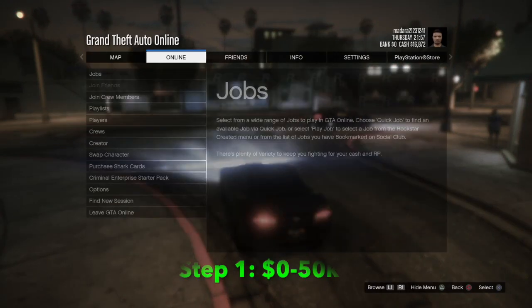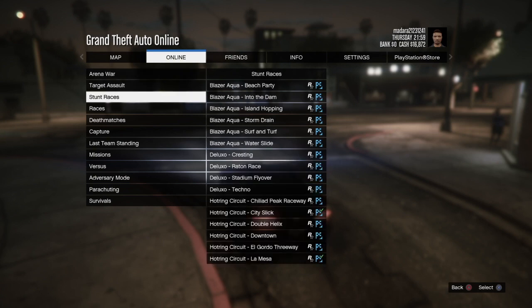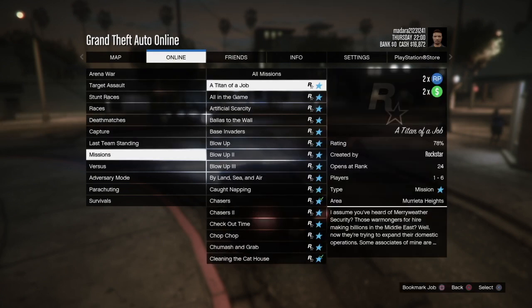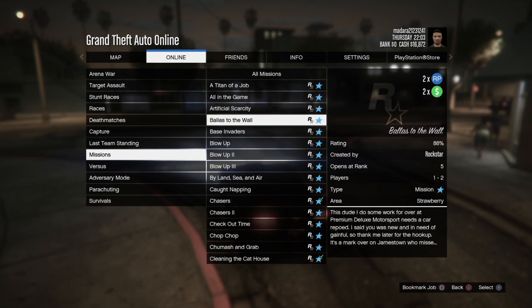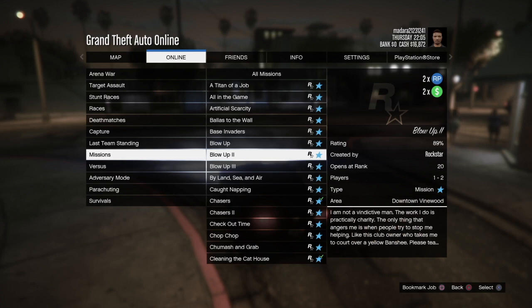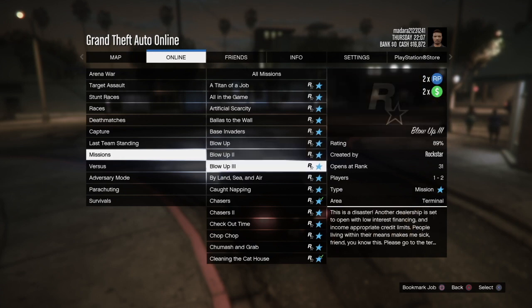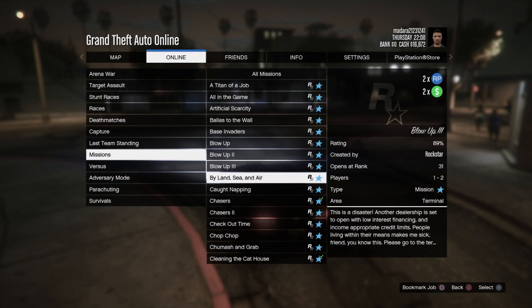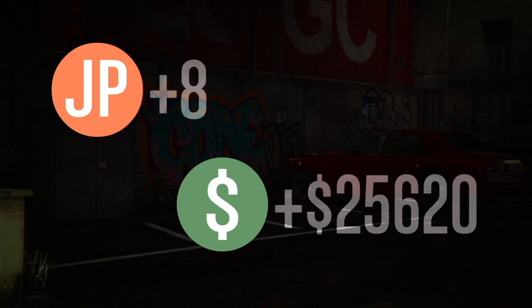The first step of this video is to go from zero to $50K. The reason why we want to get to $50K is so that we can become a VIP. The easiest way to do that is to do some contact missions, play some races, just play the game and get $50K. The best contact missions I find are Blow Up, Richmond, Cleaning Up, and The Cathouse — whatever is available for your level. Do some contact missions, get the money, $50K is all we need to become a VIP.